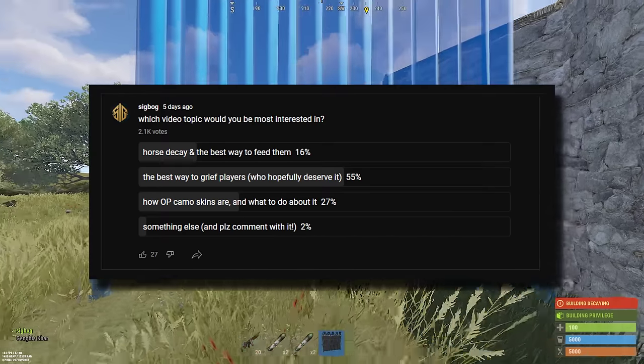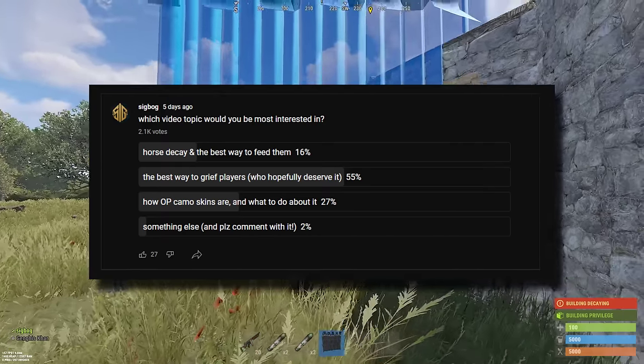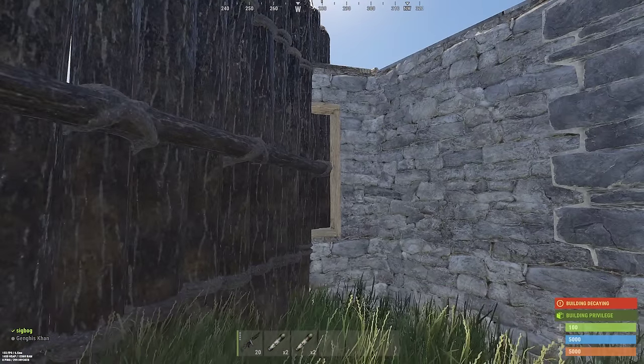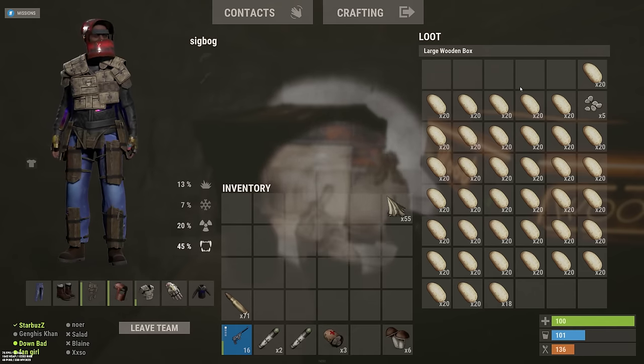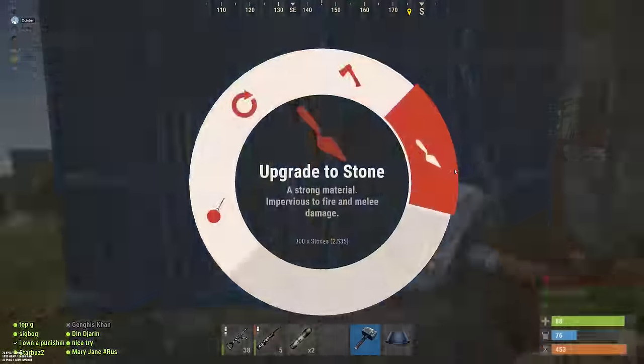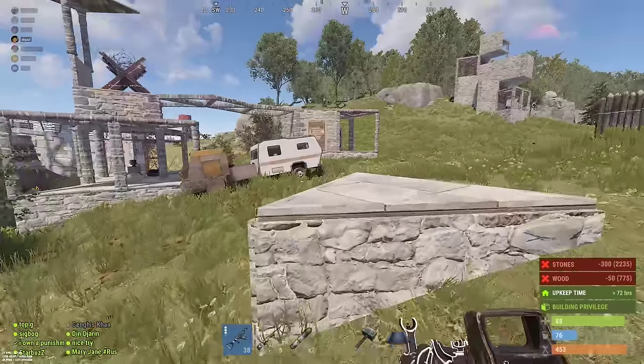I almost didn't want to make this an option, but I suppose this is Rust, so grief responsibly. Griefing can reasonably be a lot of things, but this video will cover the most efficient ways to maximize damage dealt to a superior enemy, even if it's considered a dick move.